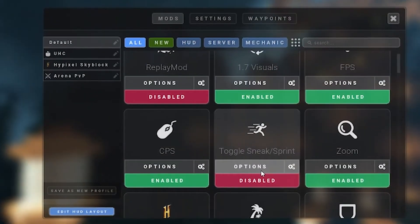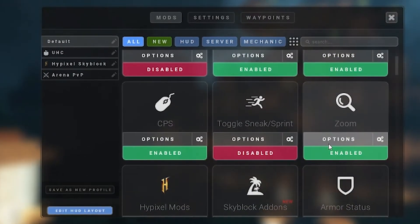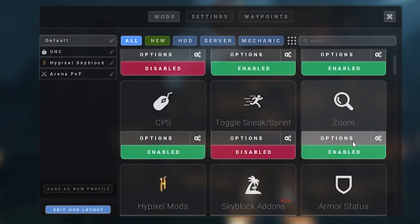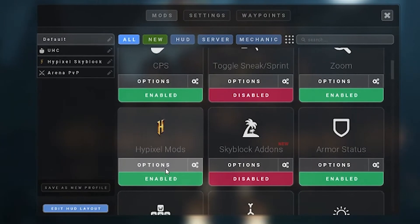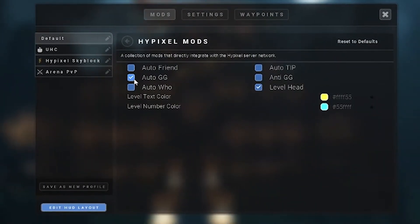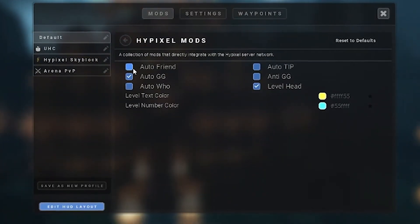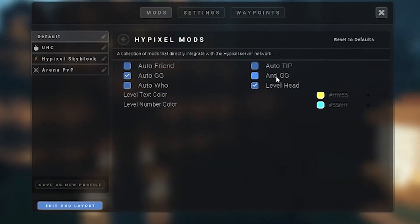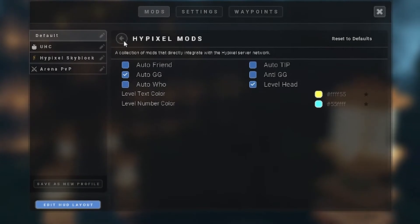Toggle sneak I would keep off. Zoom I would keep on — what zoom does is when you press a certain key it zooms in for you, which is good. Now the main thing on this list is the Hypixel mods, which I would enable. Auto GG is on — this helps you gain lots of karma. Auto friend automatically accepts friend requests. Anti GG hides all the GGs. You can obviously change the colors of these things.